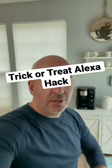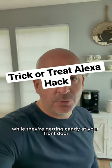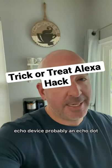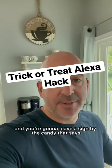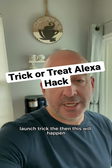This is going to enable a skill that your trick-or-treaters can play while they're getting candy at your front door, even if you're not there. What you're going to do is have a hidden Echo device — probably an Echo Dot — and leave a sign by the candy that says, just say Alexa, launch Trick the Witch.